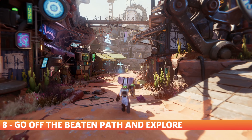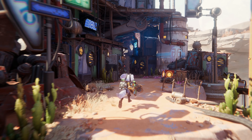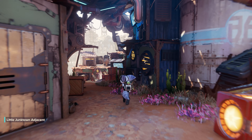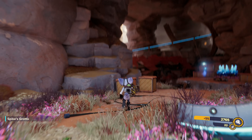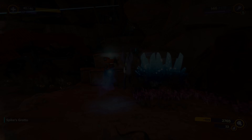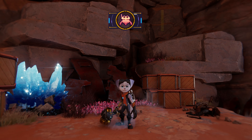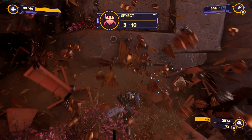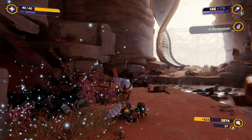Despite appearing fairly linear, Rift Apart's levels are quite sprawling. Often there are forks in the road that'll lead you to resources and collectibles, such as Raritanium, which you'll never want to miss. Other times, there are even side objectives in a level that'll reward you with some of the game's most valuable collectibles, such as Spy Bots, which when you collect them all, unlock one of the most powerful weapons in the game. Don't hesitate to go off the beaten path and explore — you'll never know what you'll find.